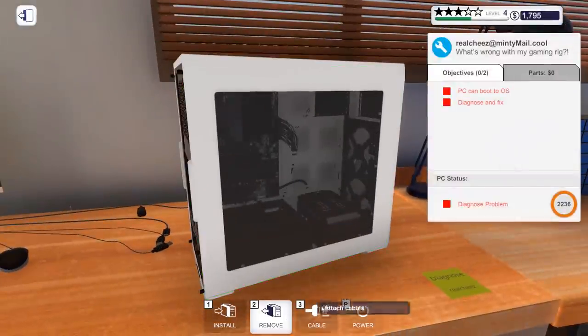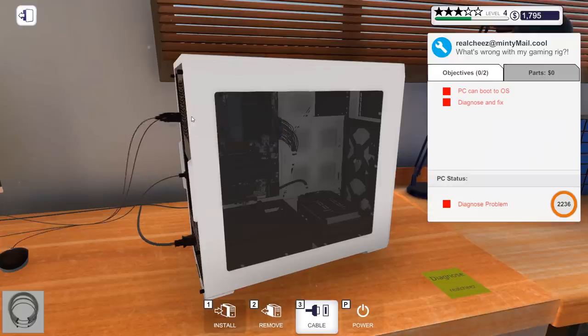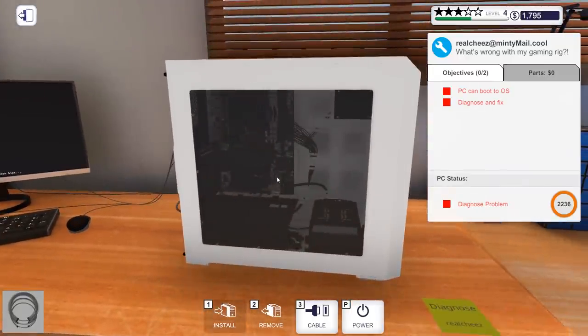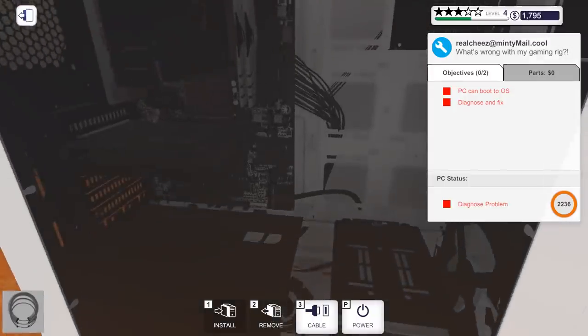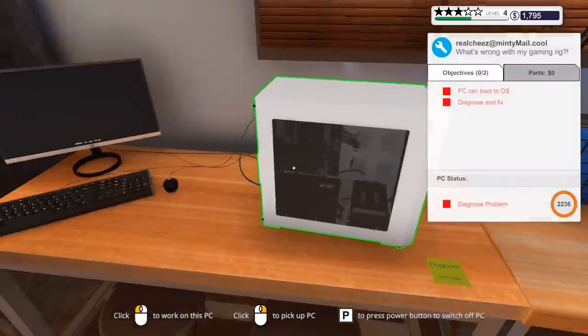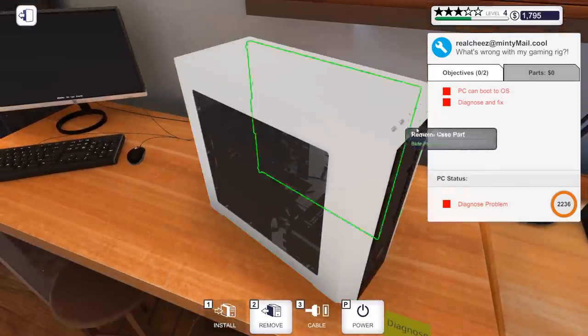We'll connect all the cables up and power it. Fans there, fans there — that's fine. Error: No CPU found. The CPU's busted then.